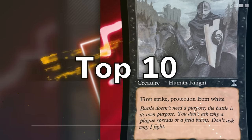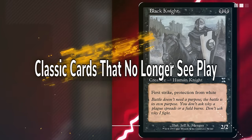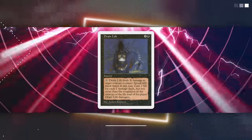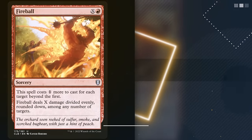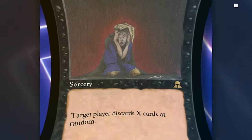Classic MTG is the period of magic ranging from its initial release in 1993 up until the release of 6th edition in 1999. 6th edition came alongside some of the most substantial revisions to the rules the game has ever seen, from the creation of keywords like haste to artifacts no longer turning off when tapped. The game shifted drastically, and as the years passed and new cards and rule changes came, the disparity between classic magic and contemporary magic only grew.